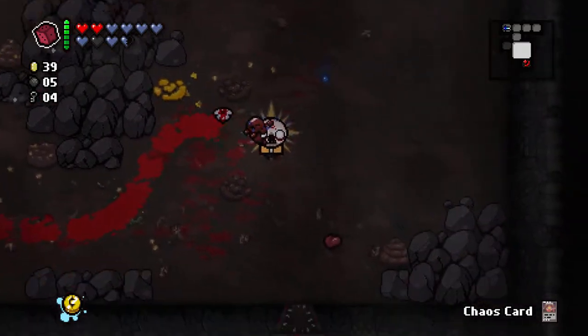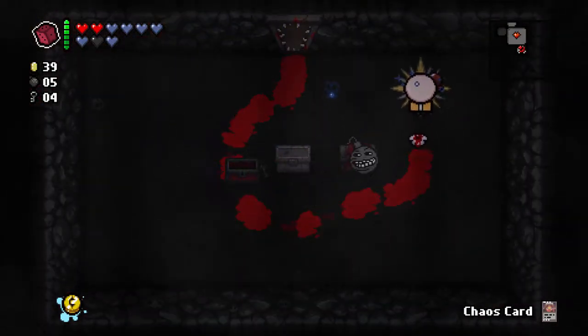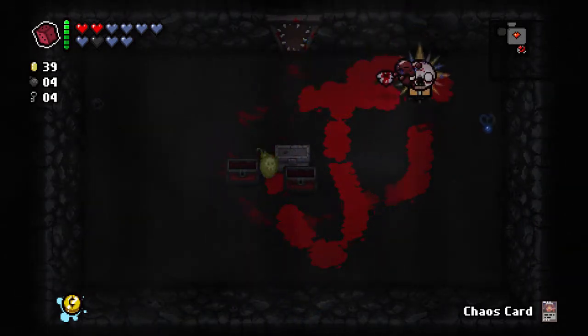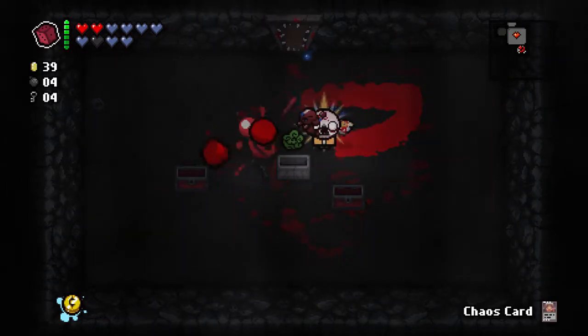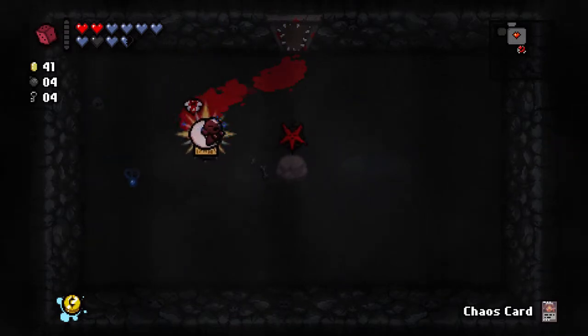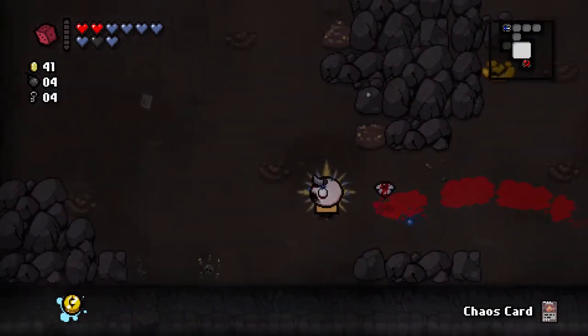Single penny - let's pick it up and go to our curse room. Curse room looks good. I was hoping that would blow up the stone chest, but I have enough bombs so it's not a big problem. Do I want Bob's Brain? I don't actually. What I should have done is reroll it.